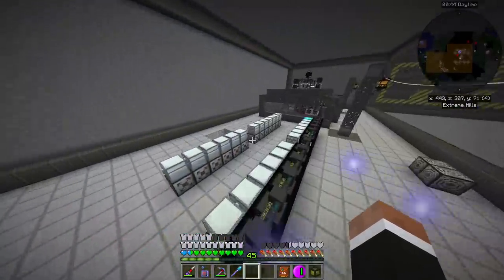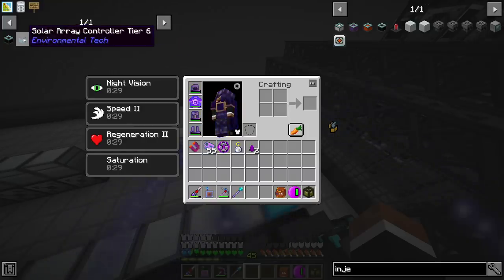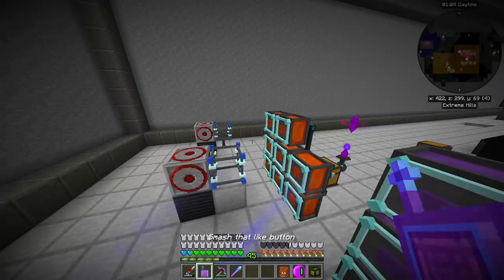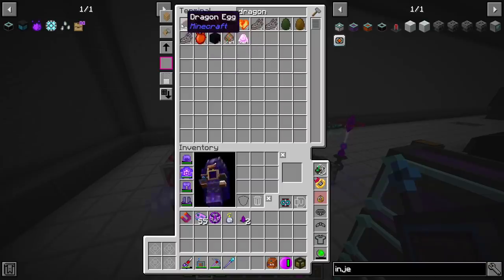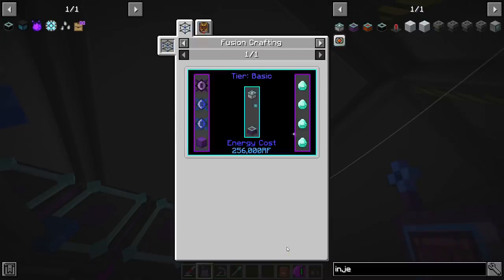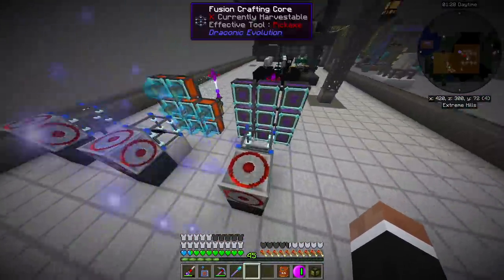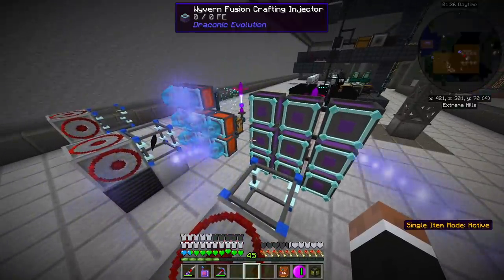I'll probably just need three more crafting tables: one for creative essence, one for the bending upgrade, and one for the solar array controller. I'm ordering up six chaotic cores because each injector takes a chaotic core and a dragon egg — we have the seed so we have more than enough. I'm gonna start manually upgrading these into wyvern, since I need wyvern injectors to replace the draconic fusion crafting injectors before I can turn them into chaotic.